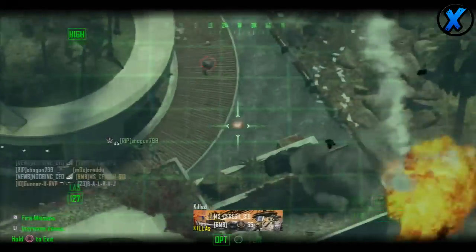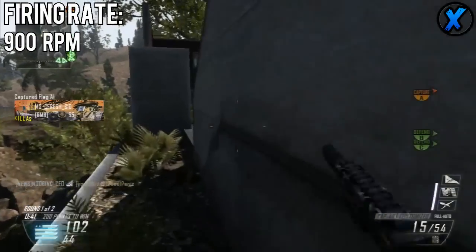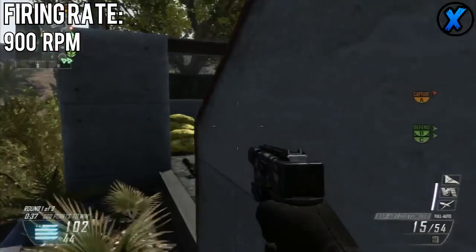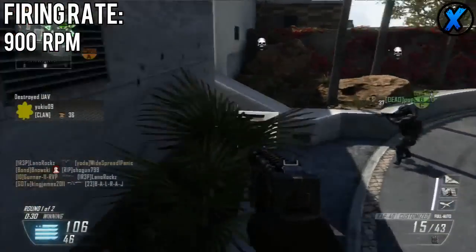The rate of fire of the Cap 40 is 900 rounds per minute — that is an insane amount. It's the most out of all the other pistols. That's why you run out of ammo really quickly, which is again why I recommended that you use the extended mags, because this thing spews them out really quick and takes people down ridiculously fast.